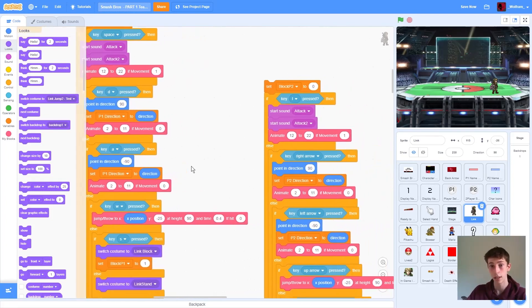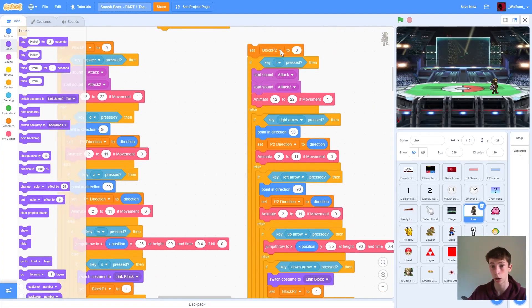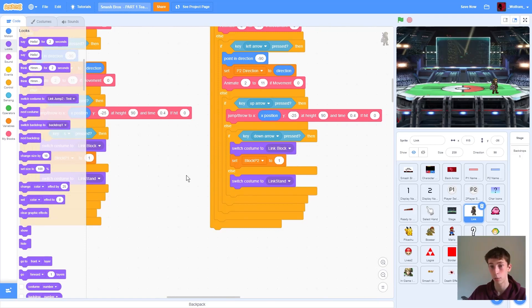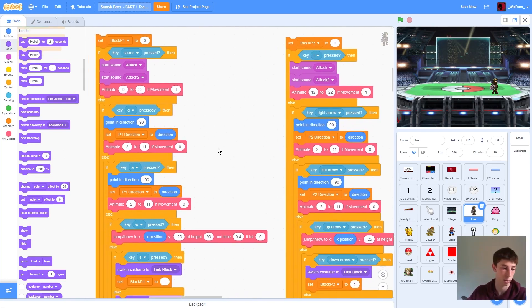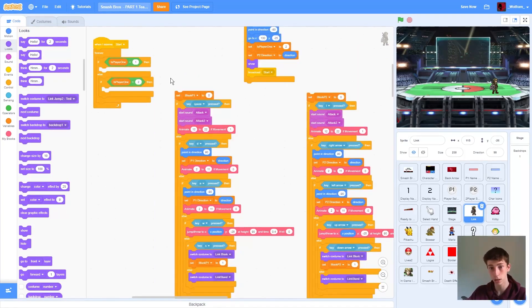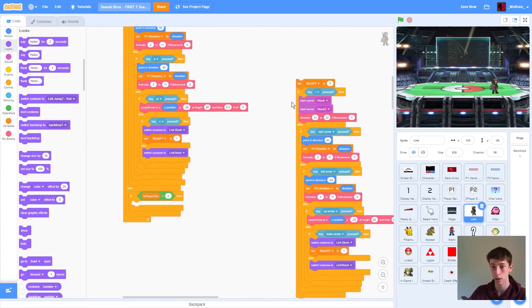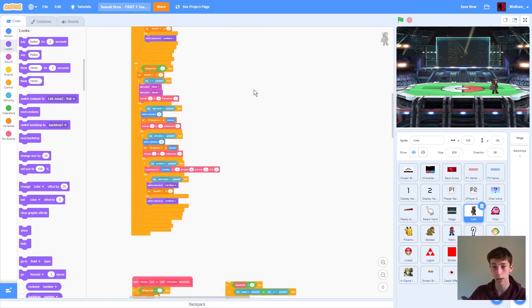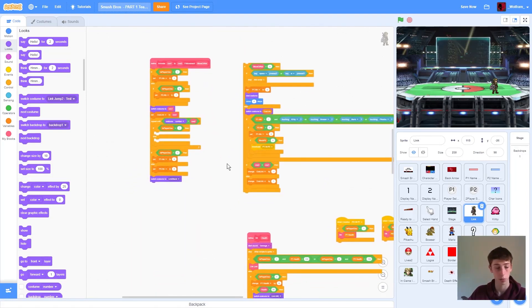The player 2 block of code is very similar — it's almost the exact same thing. Exact same animate 12 to 22. You can actually just copy all of this and just change a few things: it becomes 'block player 2' and we make sure we're setting player 2's direction. So long as you change all of the controls too — it's L to attack for player 2, and then we're using the arrow keys instead of WASD. All of this looks maybe really complicated, but in reality it's not — it's really easy.